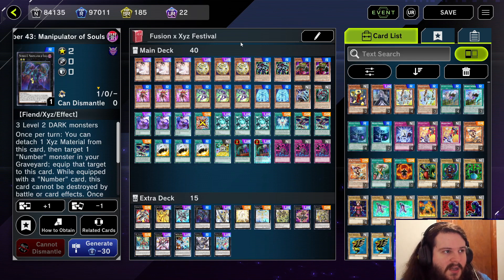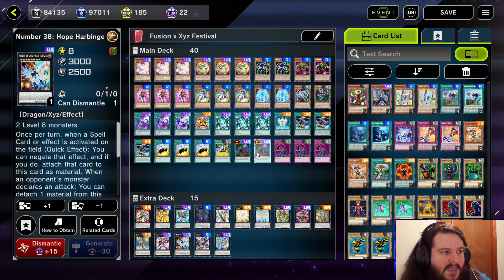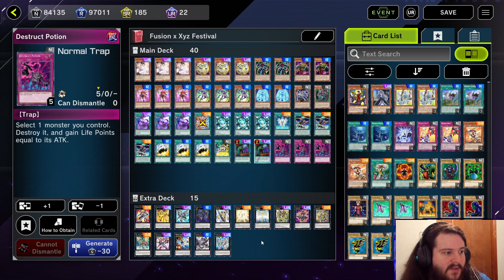This is a good list because even if you can't do the FTK — say you didn't open Mystic Wok or Destruct Potion — you can still set up a pretty reasonable board with a negate or two. So not too bad.